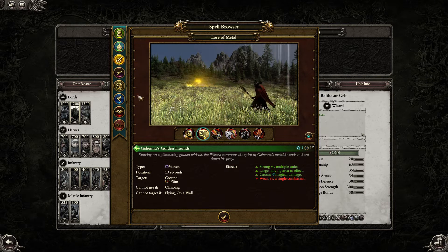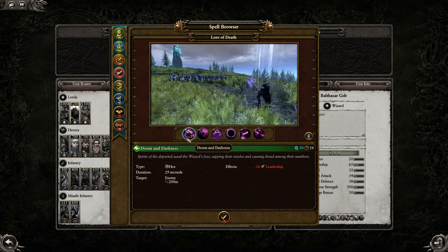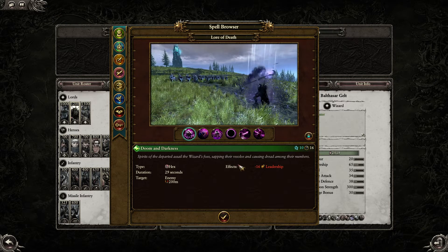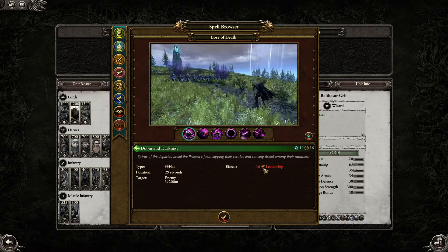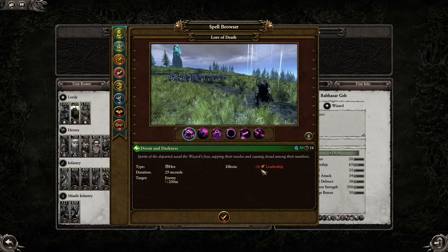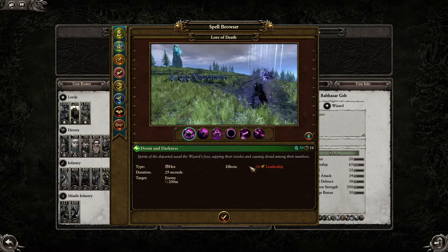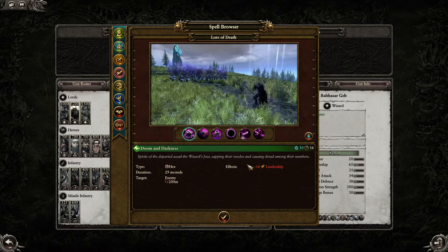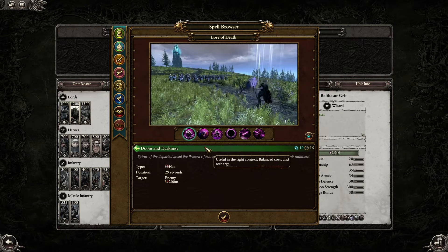A very good representative example of something people actually like taking is the Lore of Death — a very popular lore. This would be an example of a Hex: minus 16 leadership, very basic but pretty good for trying to force a unit to route. The problem is that once the duration runs out, that unit will rally and come back into the fight. But it can be very good for taking a key unit out of a fight for a short period of time, especially high damage, low leadership units like Trolls.